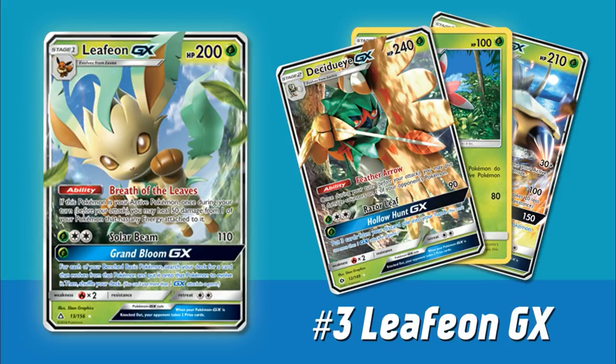You can Grand Bloom GX out a ton of those Promo Lurantis and make your Leafeons hit for a large amount of damage. Leafeon has a half-decent attack of its own — for a Grass and DCE you're doing 110, so with a Choice Band and a bunch of Promo Lurantis you can start hitting for some crazy numbers. We also have Golisopod GX, which is another great Grass Pokemon in the current format worth considering. One thing that's nice about Grand Bloom is you're not even limited to just Grass Pokemon — you can even evolve things like Zorua into Zoroark GXs, which is actually a pretty important thing to be able to do. Solar Beam is going to basically two-shot everything in the current format.